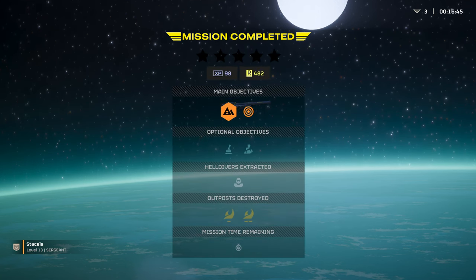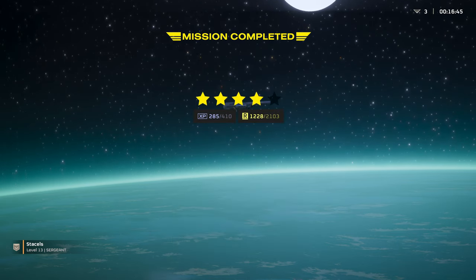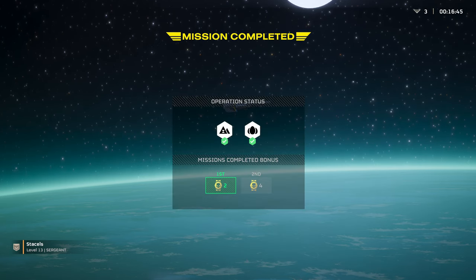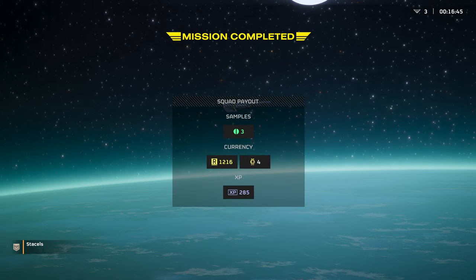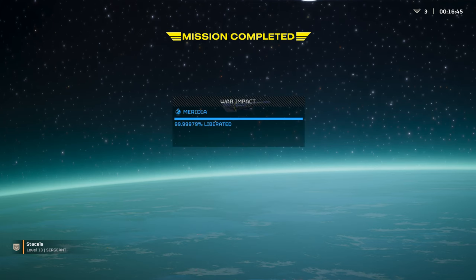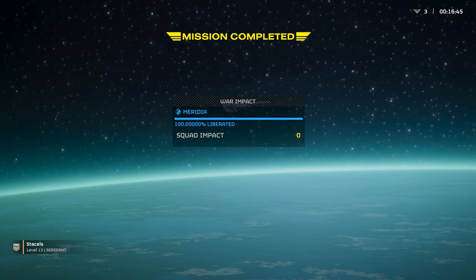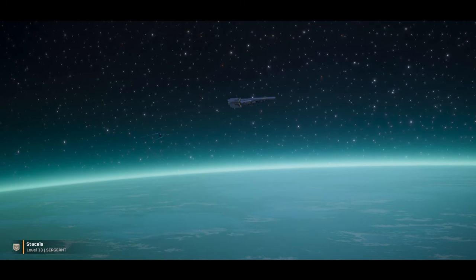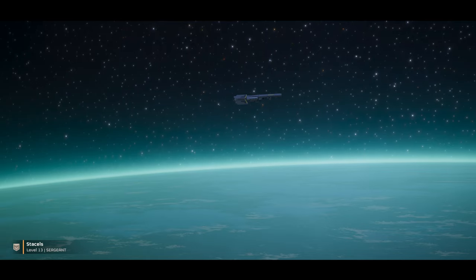One death — I'll take that. We did do one side objective and it paid off in the end, awesome. Four stars — I'll take that. We got our medals for it as well. So anyway guys, this is Helldivers 2 — I think this is a really fun game, it's even more fun when you play with friends. There are lots of different missions you can do to get rid of the alien threat and I'm really enjoying it. Don't forget if you like the video hit the like button and subscribe for more — I'll see you guys in the next video, cheers!